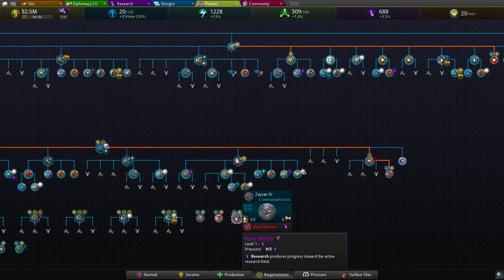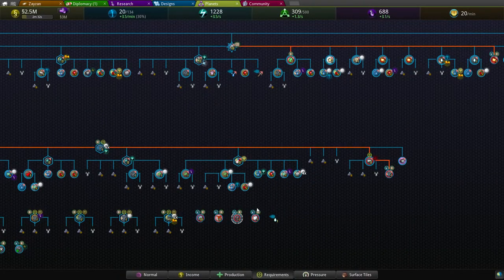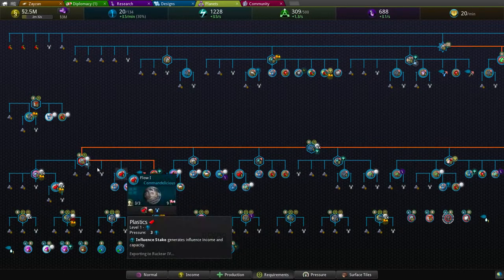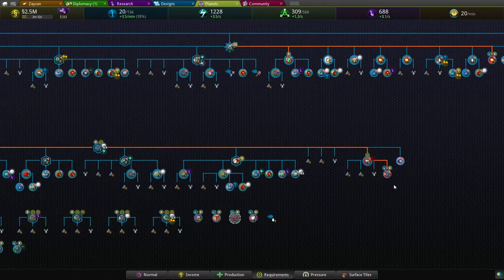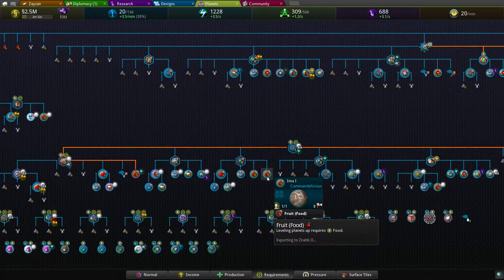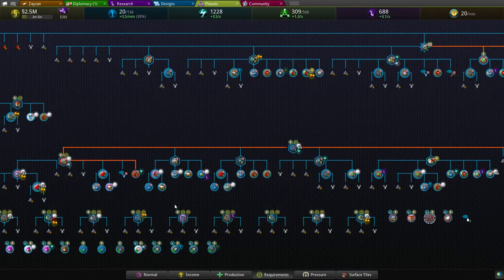I have rare minerals here, but it's a level 1 resource. I kind of need something else. Everything here with food has to be replaced by mega farms.